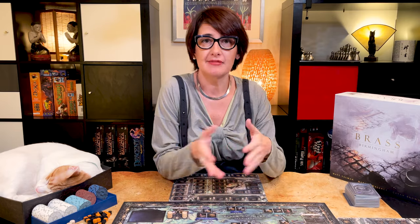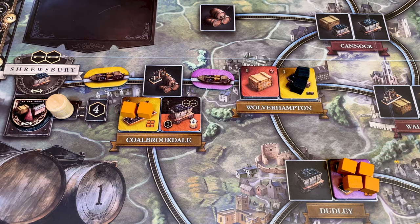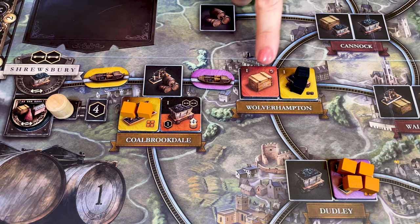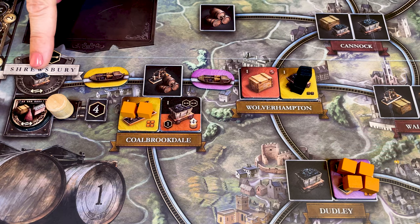The buildings and resources are the core of Brass Birmingham. There are two types of buildings: those that produce resources and those that are used to sell goods. The ones that produce resources include coal and iron, which are used to place new buildings on the board, or beer, which is used to sell goods. Coal is at the heart of the industrial revolution and you will need a lot of it. That's why it always has to be transported by boat or by train, and a new building that needs coal always needs a direct connection to either a coal mine on the map or a coal market.